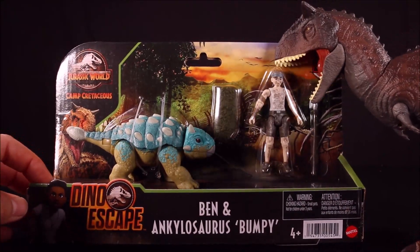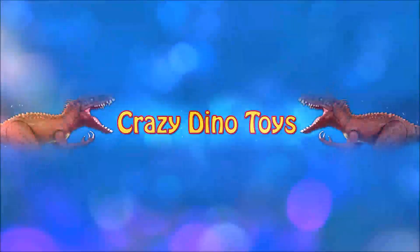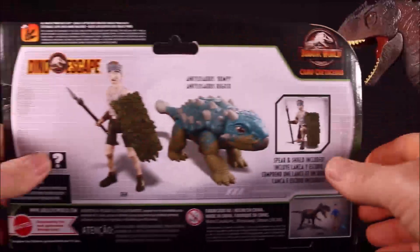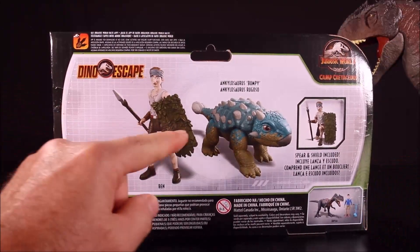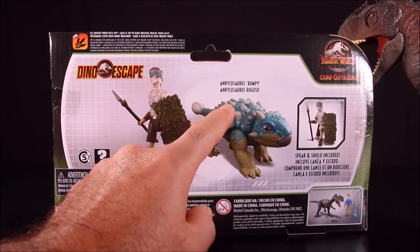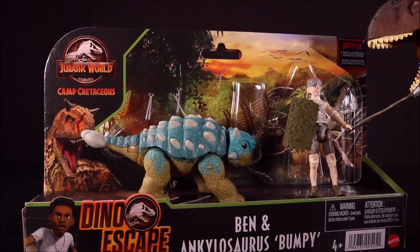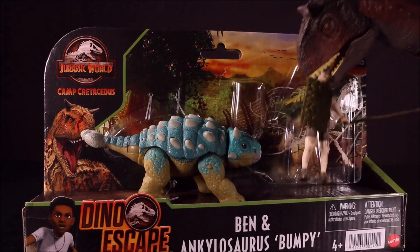I've been waiting for this day for a long time. Let's go ahead and take a look at the back. So Ben has a shield, a spear, and a smaller Ankylosaurus Bumpy. Cool — today Ben pays the ultimate price.